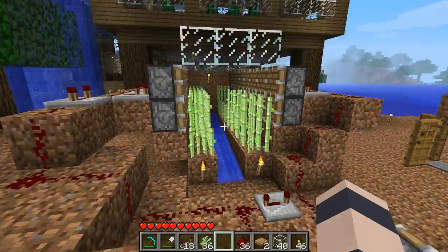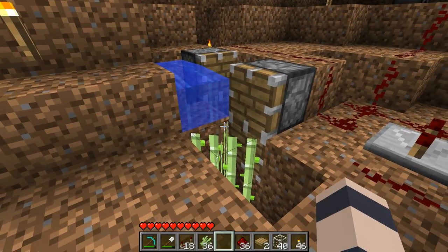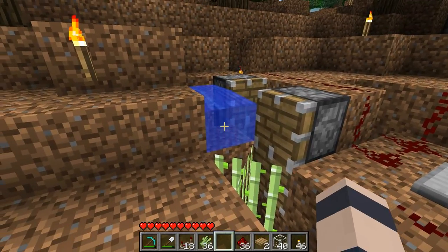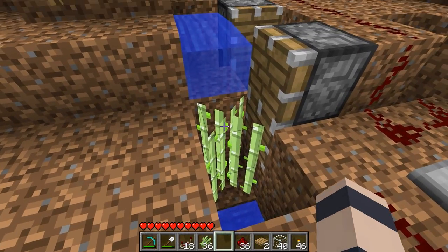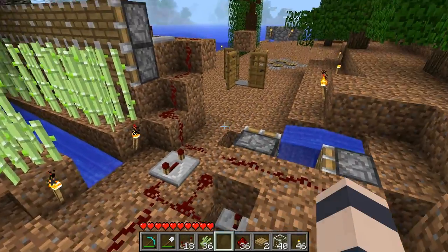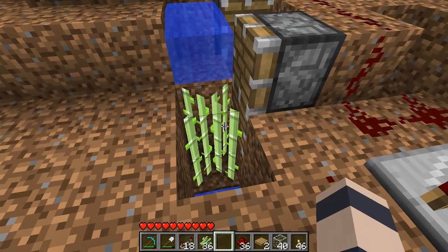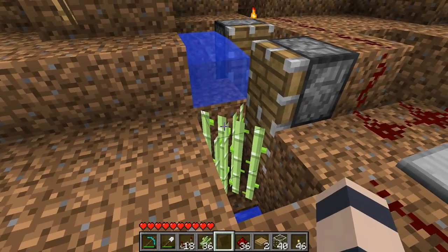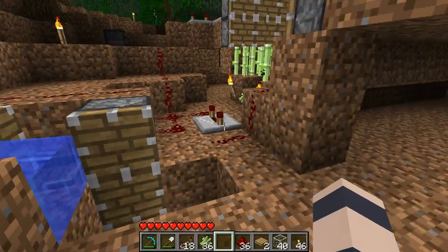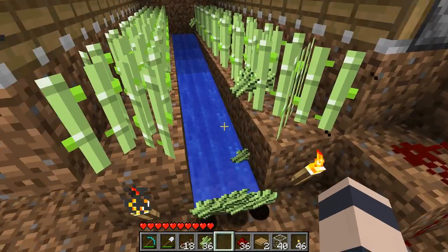Right now I have sugarcane growing here. This is a very rough sugarcane farm I just put together. We have one sugarcane plant acting as a control, so when this final sugarcane grows here it'll cause the water to update, and that way it will know that the sugarcane has fully grown. It then sends a signal to the rest of the plants and they all get harvested — so it's fully automatic. These pistons here will remove the top two blocks of our control sugarcane and the process starts over again. And yes, it is a crummy sugarcane farm, but fully automatic — pretty cool.